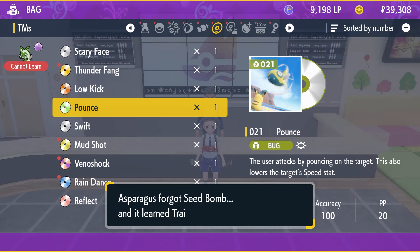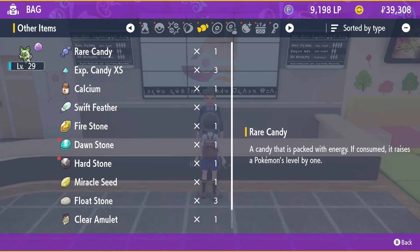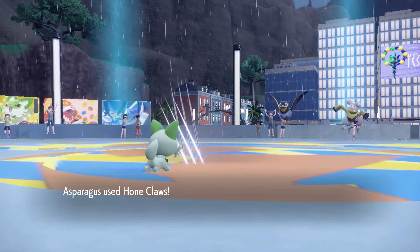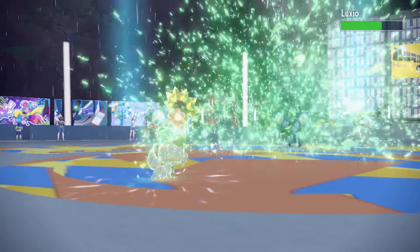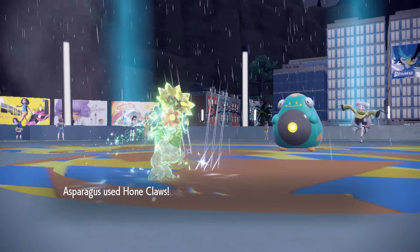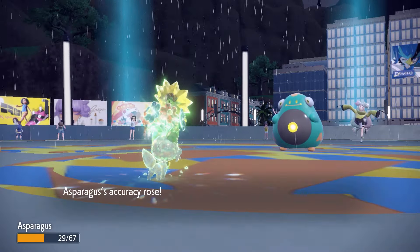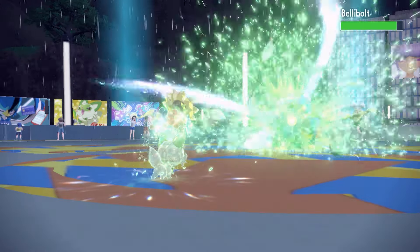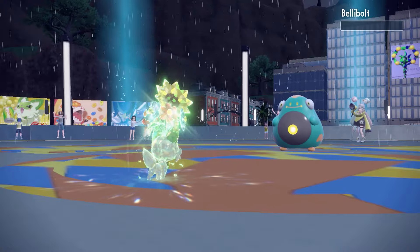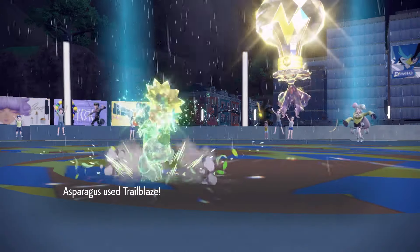To challenge Iono again, I replaced Seed Bomb with Trailblaze. Trailblaze gives a speed boost with each hit. I also got Asparagusk up to level 30 for more health. We still set up two Hone Claws against Wattrel and still one-shot Luxio. This time, I had Asparagusk set up a third Hone Claws against Bellibolt, returning to plus-2. This made Bellibolt a one-shot with Trailblaze, giving Asparagusk plus-2 speed for Mismagius. This allowed him to outspeed Mismagius and take it out.